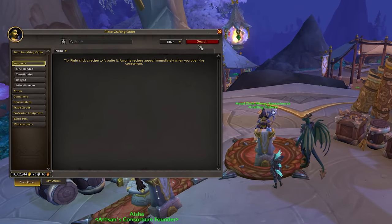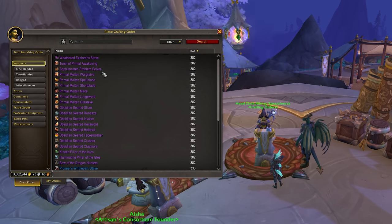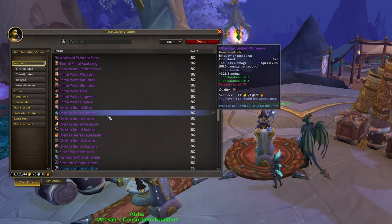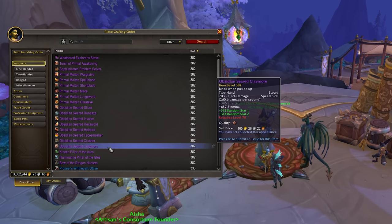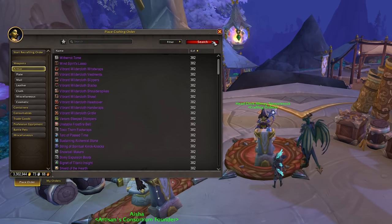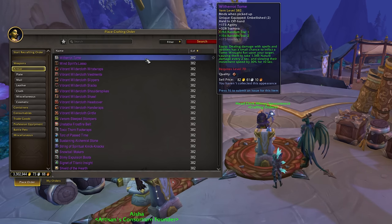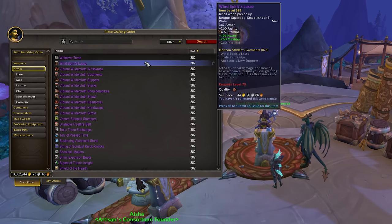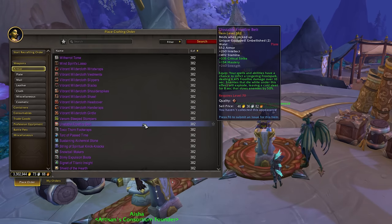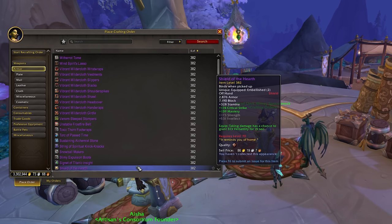Now arguably we have been able to do this in the game for a long time. Do you remember the days of sitting in Stormwind or Orgrimmar spamming trade chat with 'Tailor looking for work' or 'Enchanter looking for work', just trying to get those extra little skill points in without having to spend your own gold if at all possible? Well this is basically the same thing, except you don't have to barter in trade. Everything is contained within the order system, giving every player access to every crafter, and every crafter access to every player. It really opens things up and almost guarantees that someone has what you need or wants to make it.